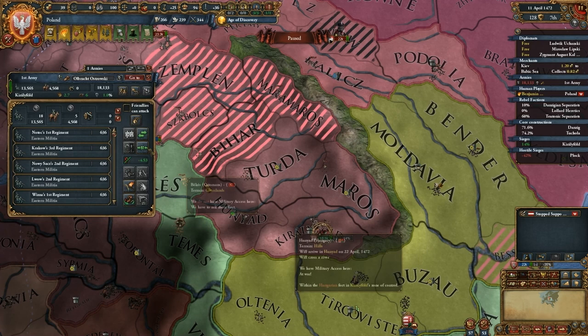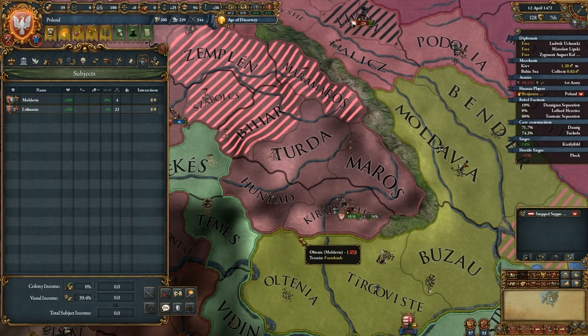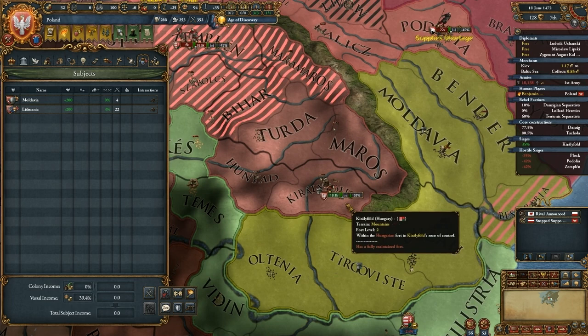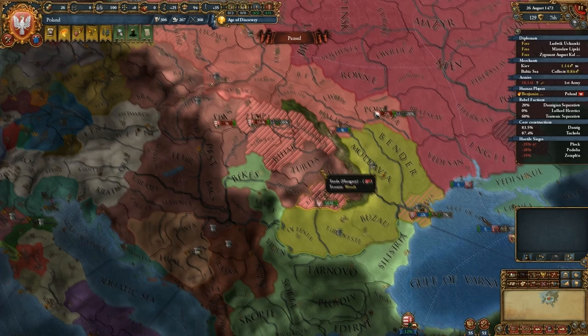I'm going to ask my friendlies to come attach to me again because it looks like they're coming for me. That Hungarian army is scary. They're stuck on a fort — siege it, guys, siege! This will give me a ton of war score if I can take it. I just need to roll a good number — there we go. Now we're up into the positives.